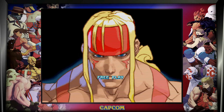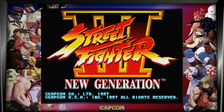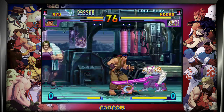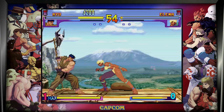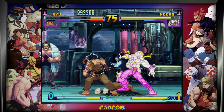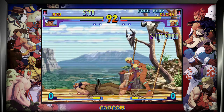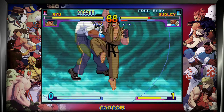Next is Street Fighter 3: The New Generation, released in arcades in 1997. We finally got a real sequel to Street Fighter 2, and it did not disappoint. I was lucky enough to play this in the arcade. The graphics had a complete overhaul — a bit more realistic but still keeping that cartoony style, with absolutely brilliant animation. It features the parry system, and each character now has 3 super arts, making finishing moves real over the top and crazy. A massive jump forward for the series in both look and gameplay.